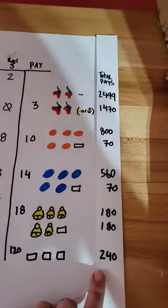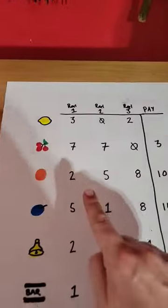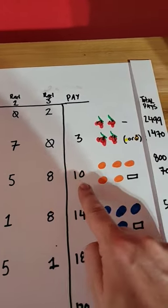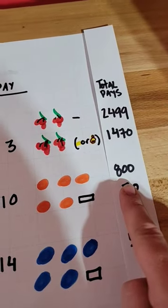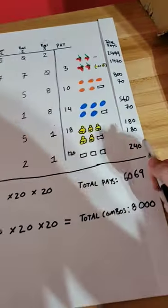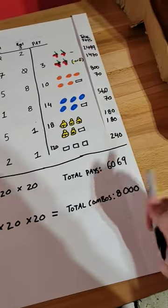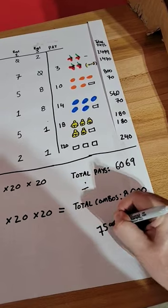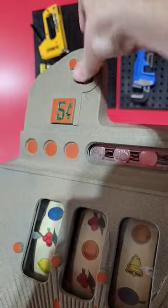Then after consulting the pay card, multiply the ways to make a winning combination by how much each pays. For example, there are 2 times 5 times 8 for 80 chances, each paying 10 for a total pay of 800 for three oranges. Add it all up and divide by the total possible number of combinations, and we find this machine should pay around 75%.